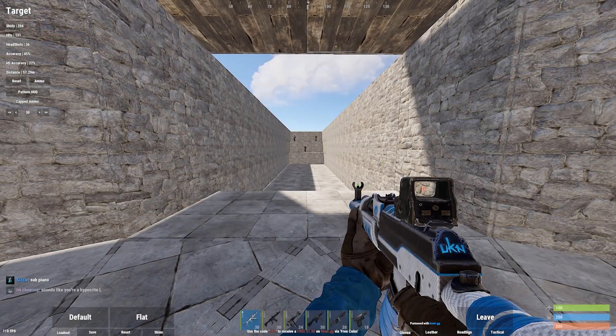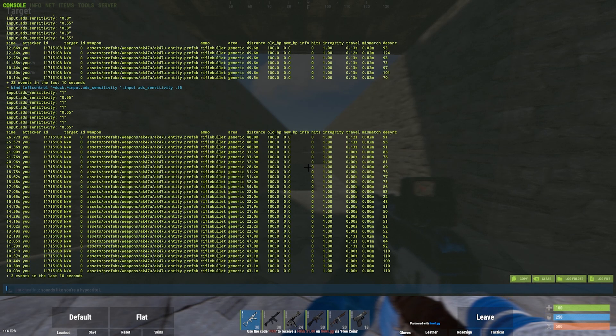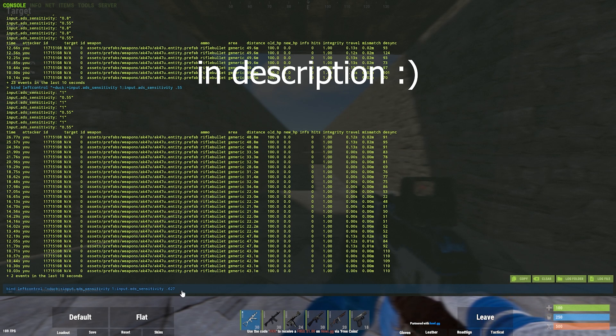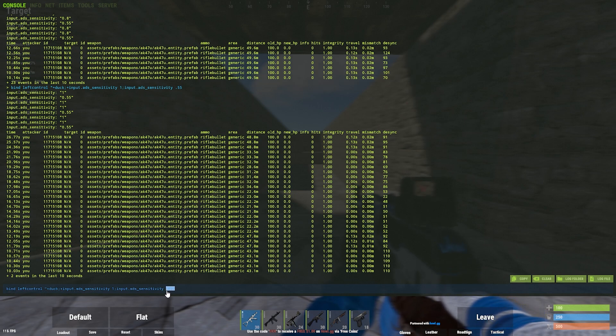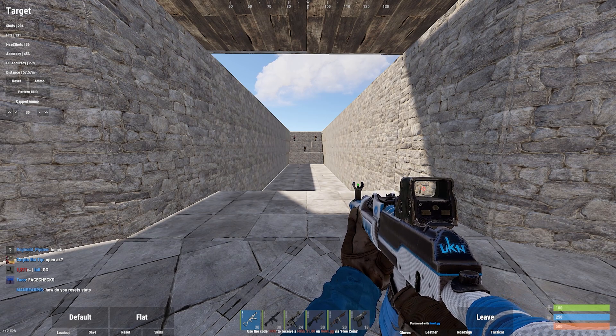I just loaded into UKN targets to show you the bind. This number here is your ADS sensitivity while crouching, and this number is your ADS sensitivity while standing up. I personally use a lower value for crouching and leave standing at one. I'm pressing Control right now which is my crouch key — it does glitch sometimes and you just have to go in and rebind it back to Control.